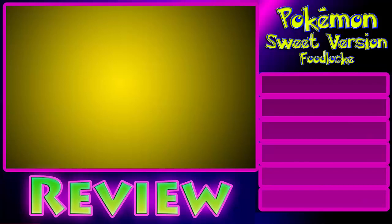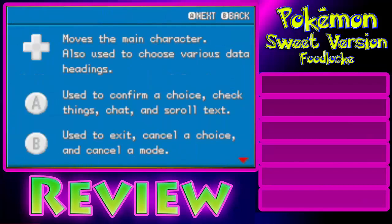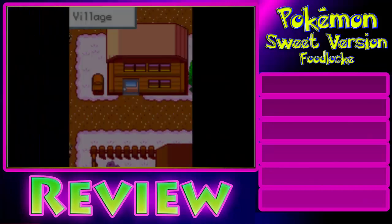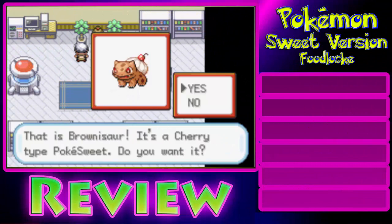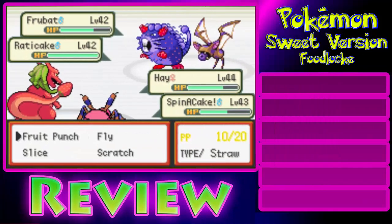Now that that's out of the way, let's take a look at Pokemon Sweet Version. Pokemon Sweet Version is a ROM hack in which the creator took a Pokemon FireRed ROM and edited it. It contains major graphical changes, and there are Pokemon from all six generations. In addition, they are all re-sprited and given new names. Furthermore, the majority of the battles are double battles, and all the people have different scripts.